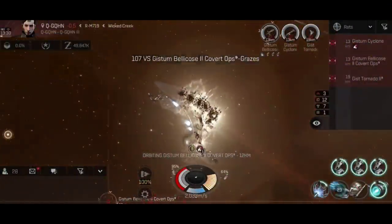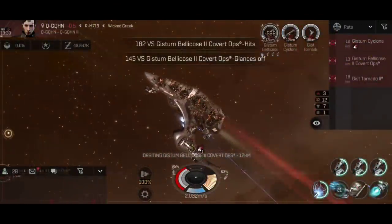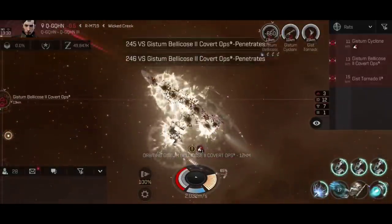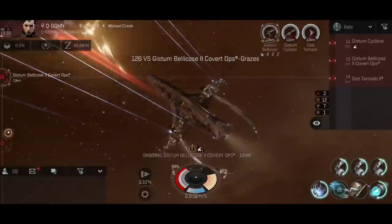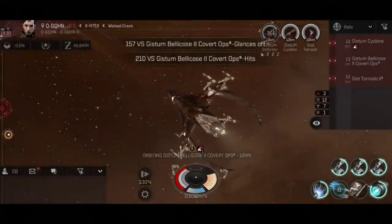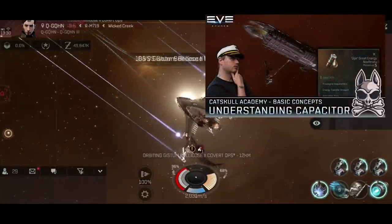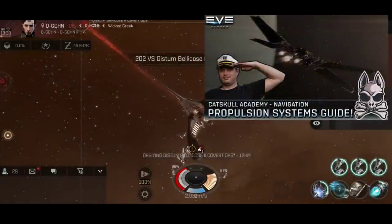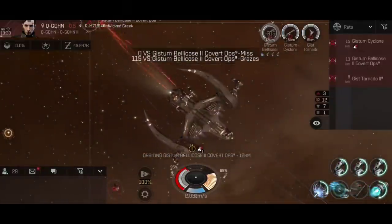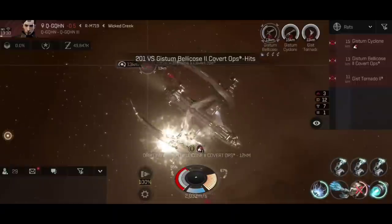Hopefully this has given you some insight on how to best use turrets in EVE Echoes. If you're looking to learn more about how the game works, be sure to check out the Catskull Academy playlist on this channel, as it's packed full of videos to help you understand the ins and outs of EVE Echoes — how your capacitor works, what propulsion systems are, all that jazz. Also be sure to check out the various ship fitting guides on this channel, to give you the practical application to all this theory.